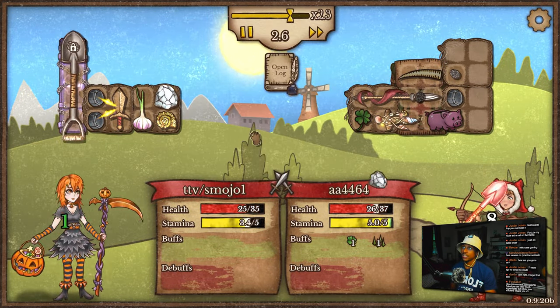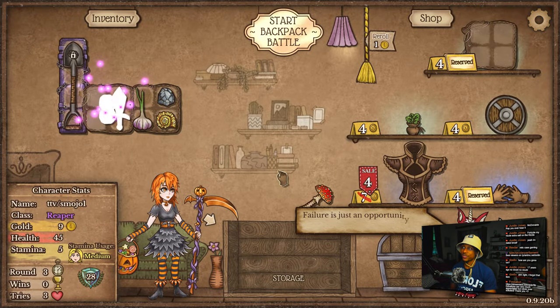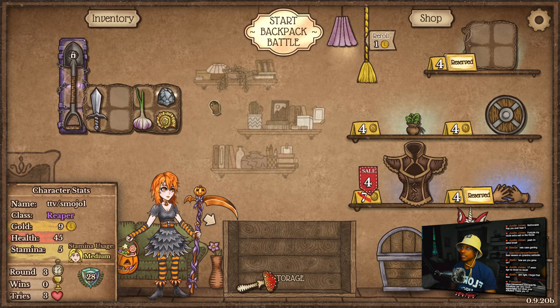Versus a spear and a shell totem? Probably not. 16 critical. Okay, two L's in a row. At least we did get a little bit of money from that flying arlick, though. That's nice.